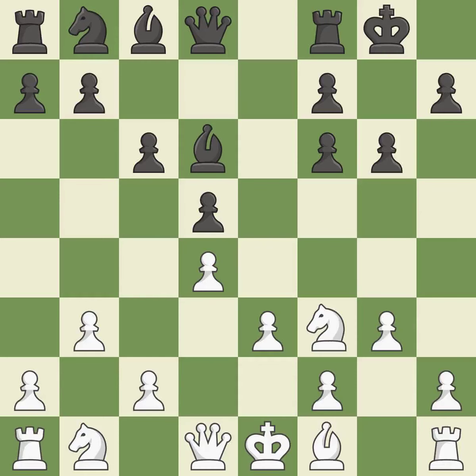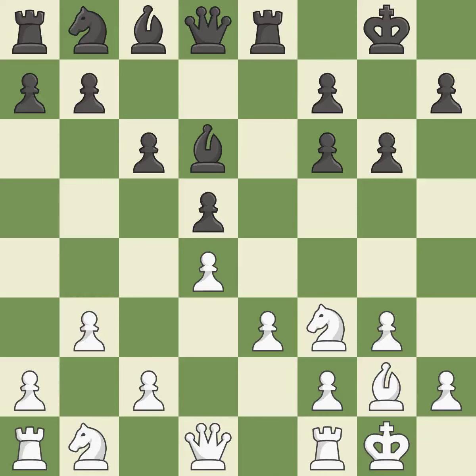Castling gets the king to a safer square out of the center of the board, while also developing a rook. Castling kingside tends to be safer because the king is further from the center — it is best. The bishop grows and gains flexibility on the long diagonal, which is quite good. While not a mistake, that is also not the wisest course of action. Castling develops a rook while also moving the king to safety. Castling to the same side of the board as the opponent tends to lead to less sharp positions compared with opposite-side castling — it is best.